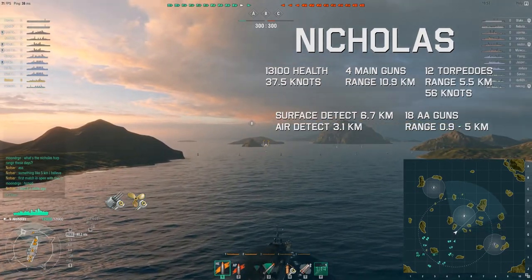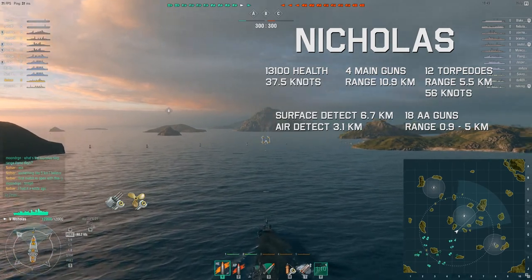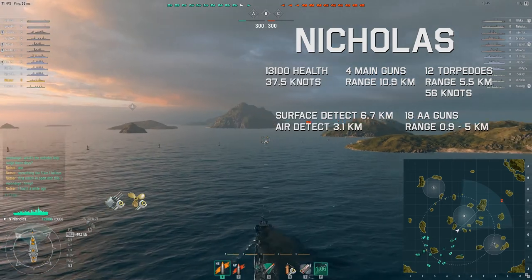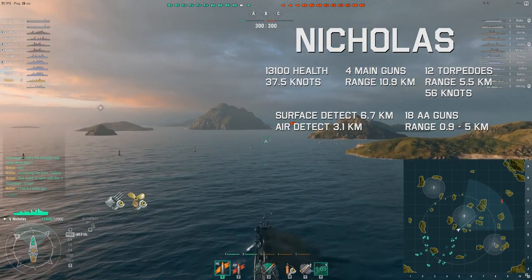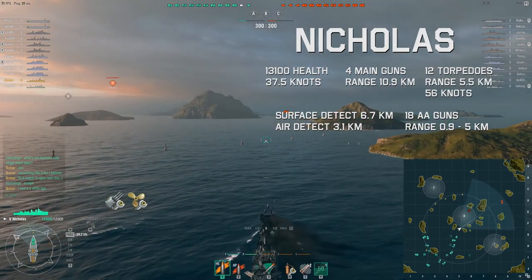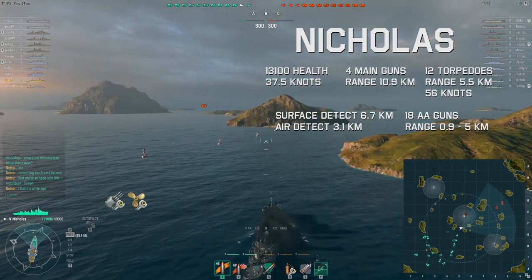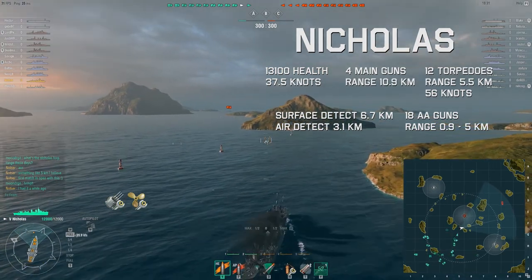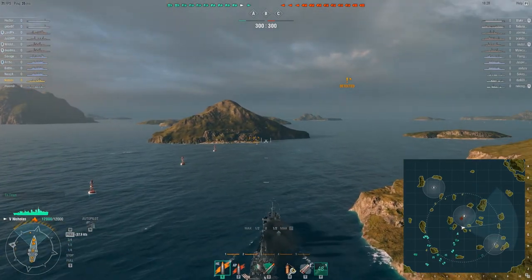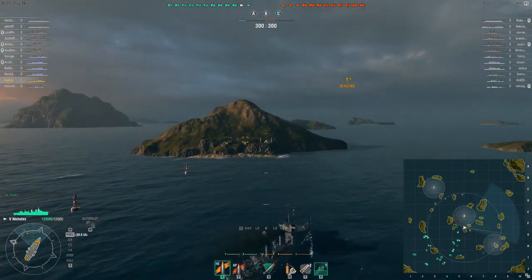Hey, this is Notzer and this is the tier 5 US destroyer Nicholas. It has 4 main guns, 12 torpedoes, 18 AA guns, a surface detection of 6.7 kilometers, top speed 37.5 knots, total health 13,100. For my modules I have reduced crit chance on main battery and propulsion, and for my commander I have situational awareness, faster rate of fire on my main guns, faster turret traverse, and a lower torpedo cooldown.